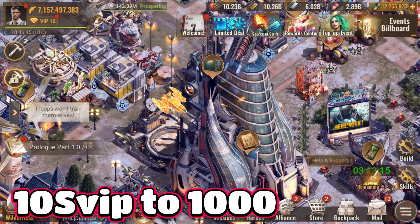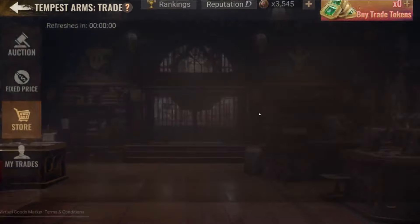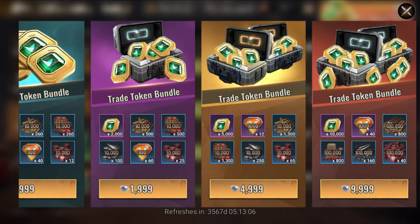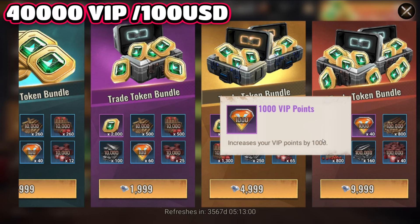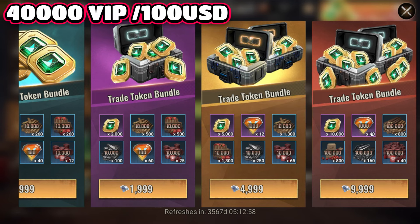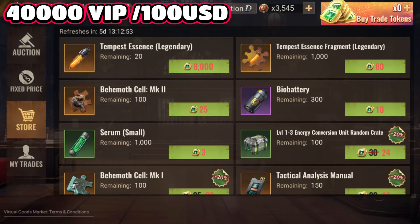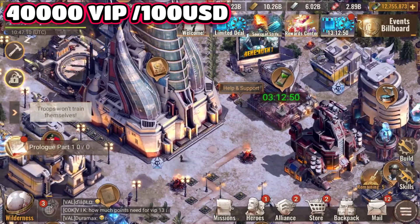Let me take an example with any bundle. Here we have the $100 bundle — that's 1,000 VIP points per $100, so 40k. Memorize that: it's going to be 40k for the $100 bundle.